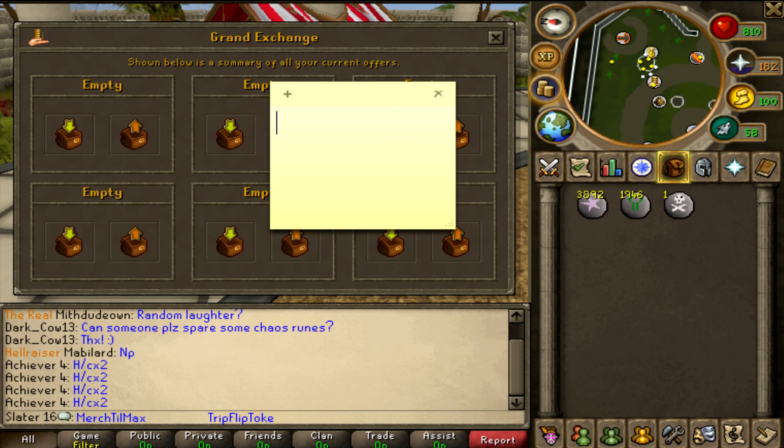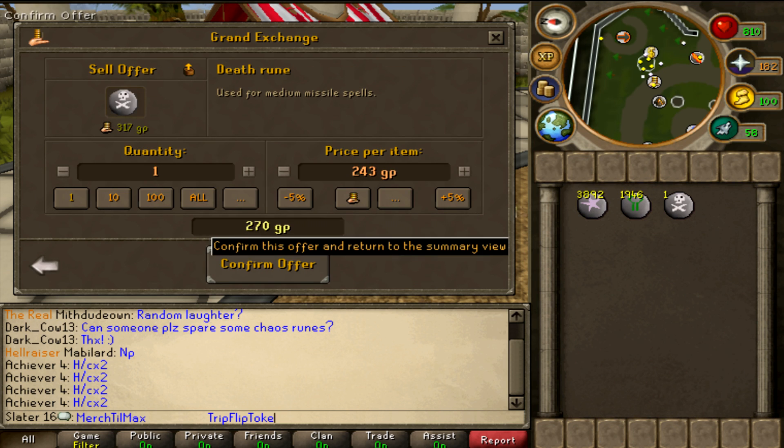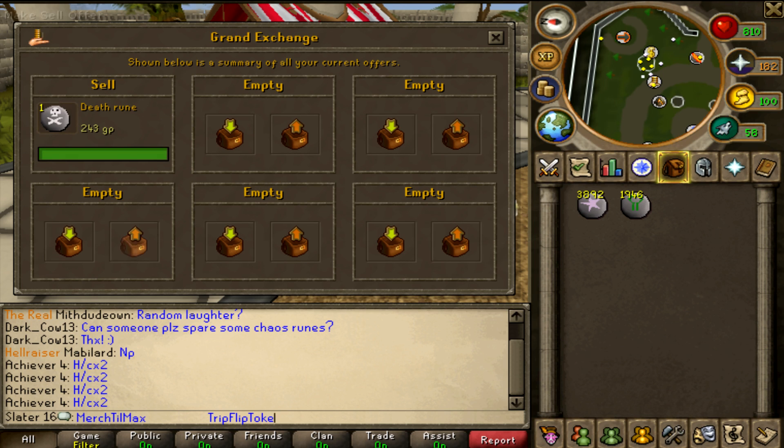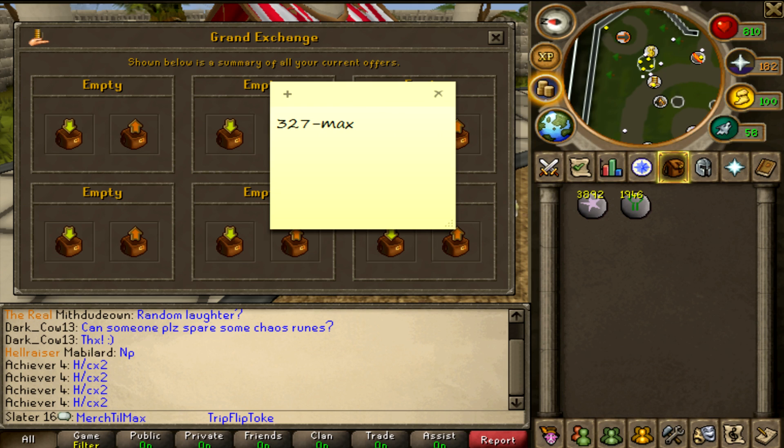Take your notepad and write that down. Then sell that rune back at negative 30% to get an instant sell — that shows you the least amount of money it's being sold for. That came out to 323. So as you can see, on that one rune I lost four gold — that's the range, or profit margin.